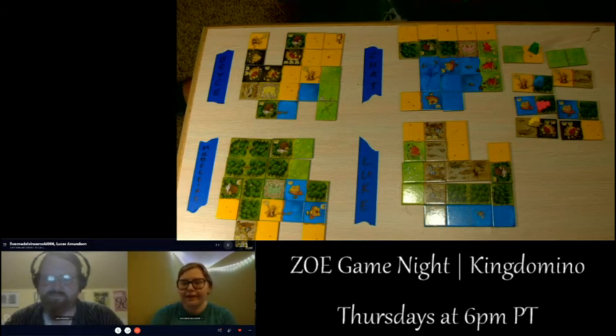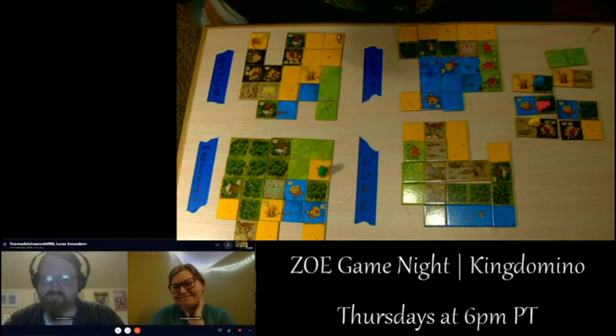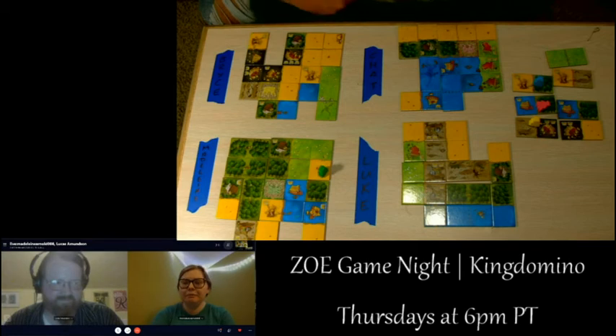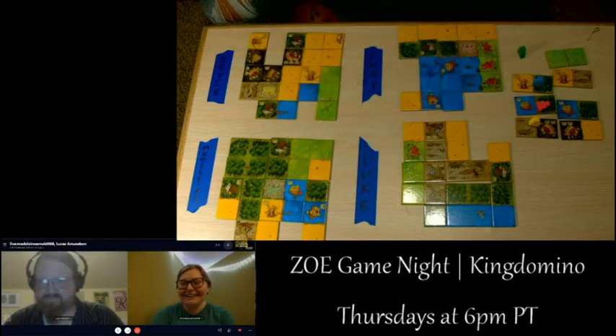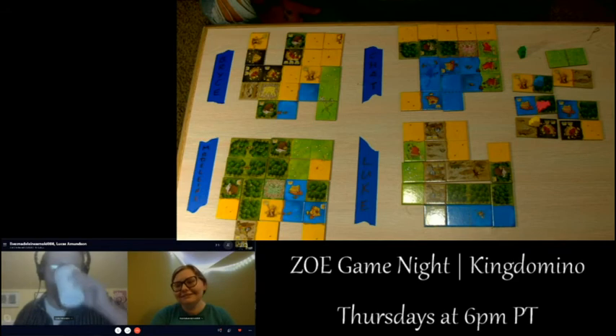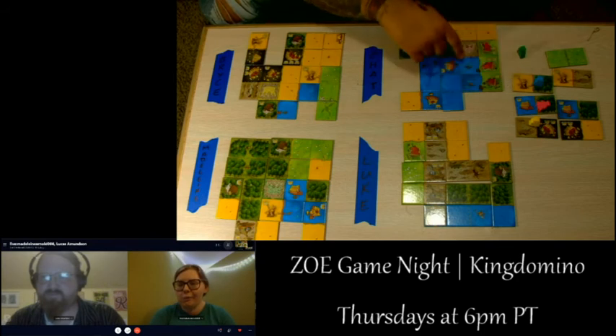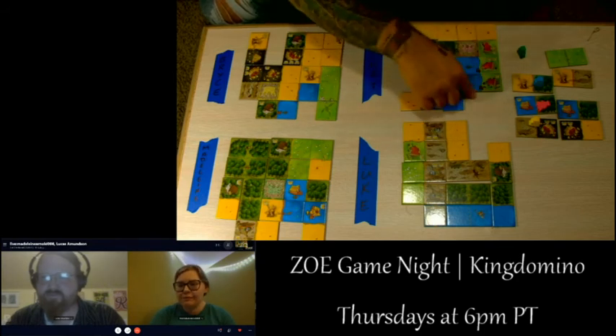Madeline wishes the double meadow had come up earlier. She plays the fox tile — the only place she can. She picks the water-forest tile for next. Looking at the boards, Madeline and Luke each have one spot left, but chat has two spots — a perfect situation for chat to maximize their score this final round.